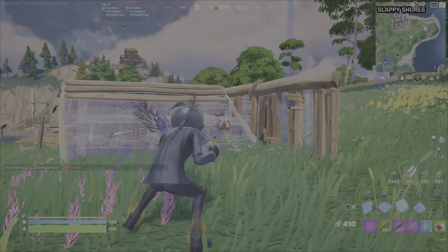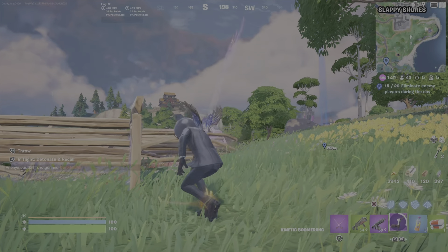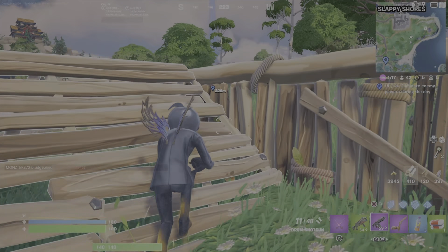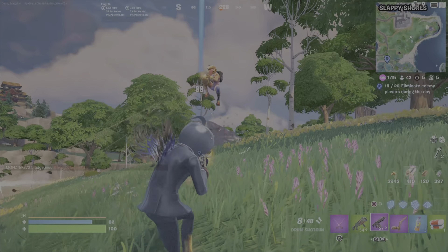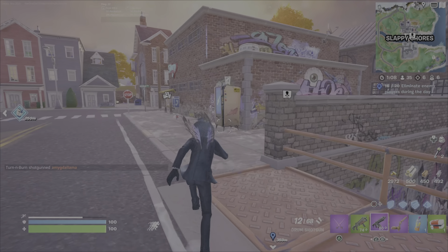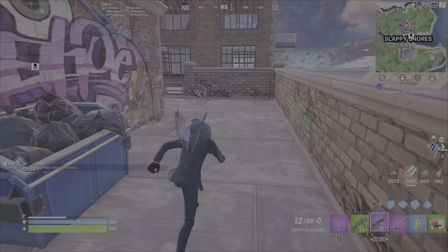Playing in build mode is great because you can use builds to block shots or throw off your opponent. In this case I'm just going to run, jump off my build, and come in at a different angle to throw the player off. Always pick up those gold bars, always pick up any ammo — especially if you're using my strategy of the Drum Shotgun.